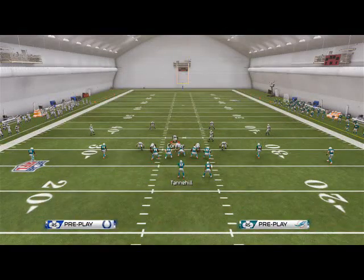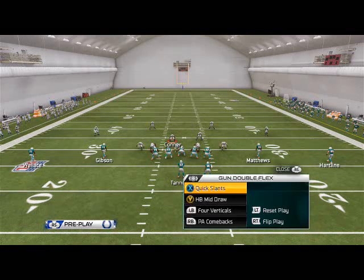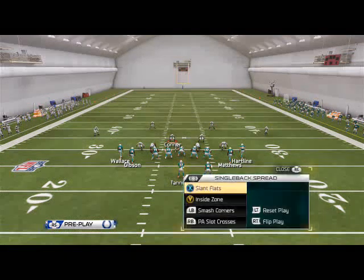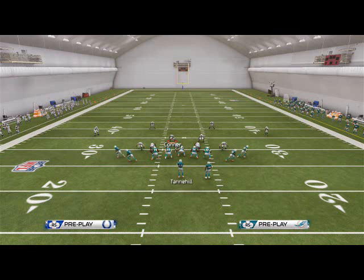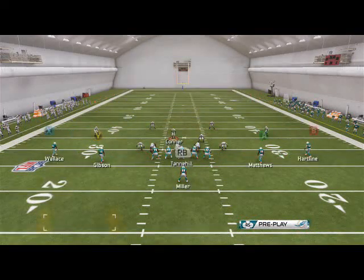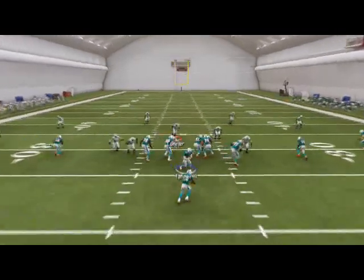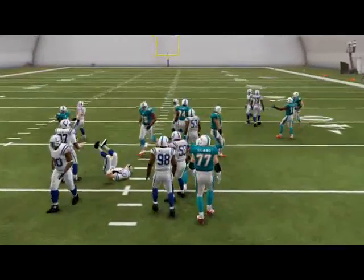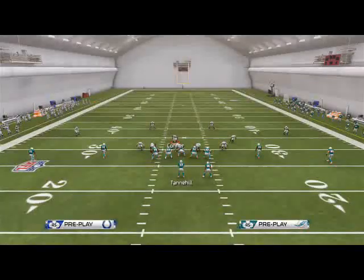Our run defense setup: I like to just base the line. I'm going to go to every formation — 3-4 Over Sting Pinch Zone. All you do is quarterback spy and you're going to get pretty good run defense. Overall, this formation provides really good run defense.